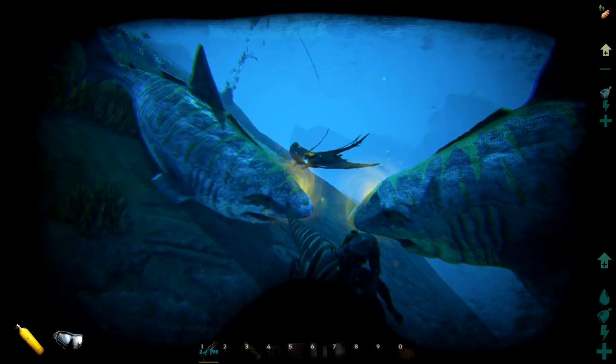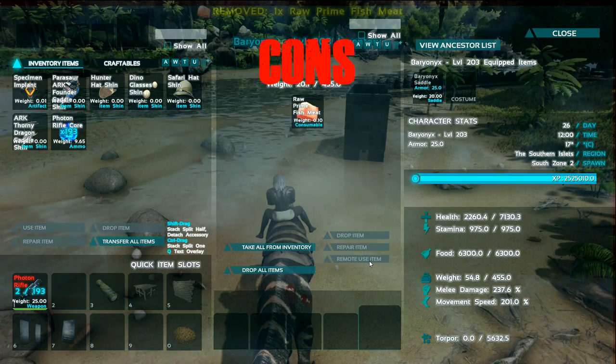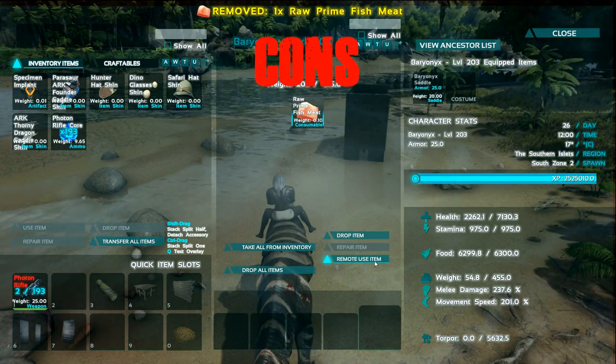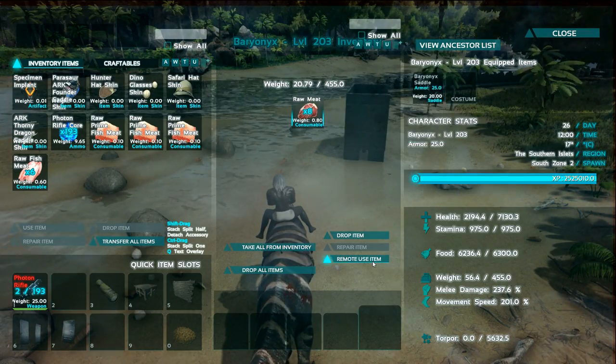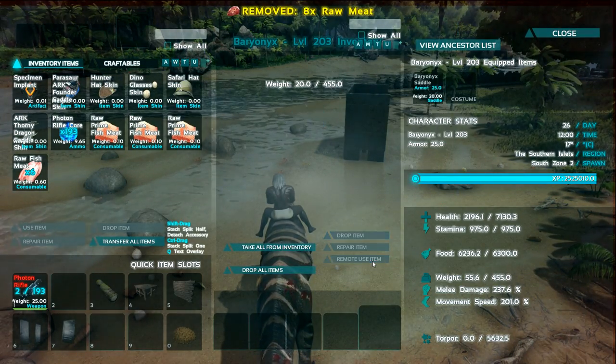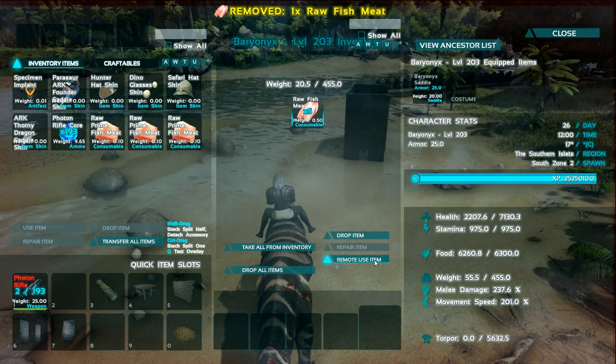It's also able to knock players off mount dinos underwater. For the cons, the health stat on this dino isn't that great — it's pretty low. It only heals up with raw fish meat; it doesn't heal with raw prime fish meat or raw meat.